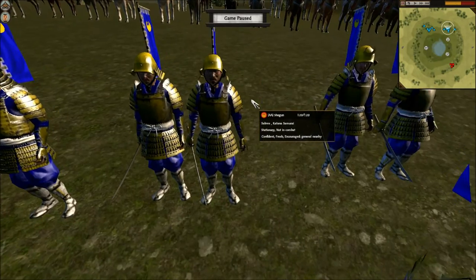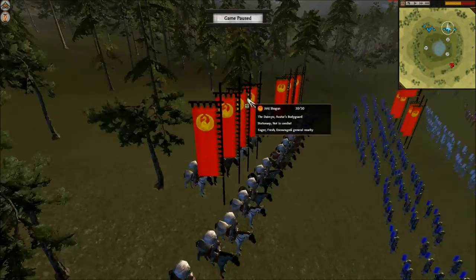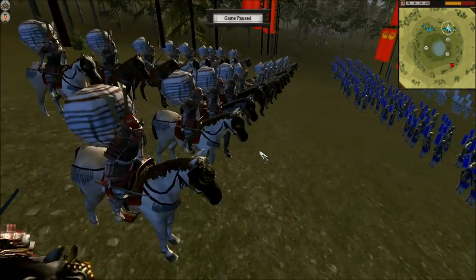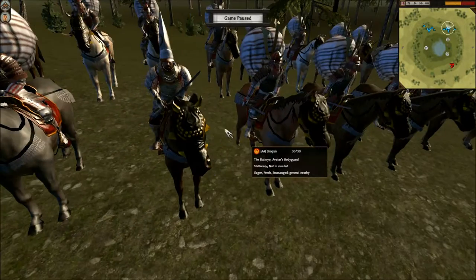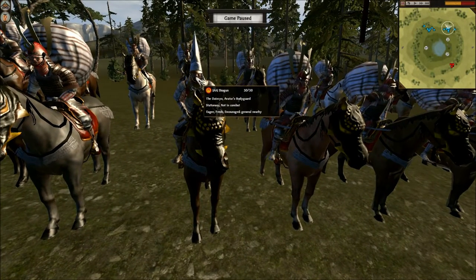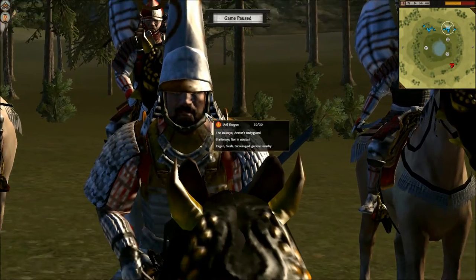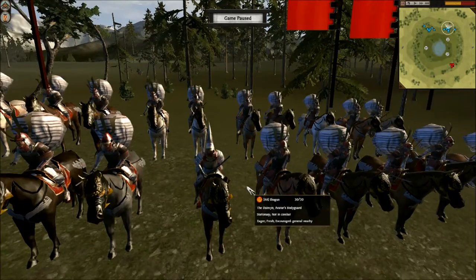Followed by two 6-Chevron Katana Samurai in the blue and gold. These Katana Samurai are going to be very, very important in this battle, as I'm sure you guys saw from the live battle. I've also got in this group my Avatar's bodyguard, who is wearing awesome silver, red, and gold armor — the nice tall hats. So he looks very nice.